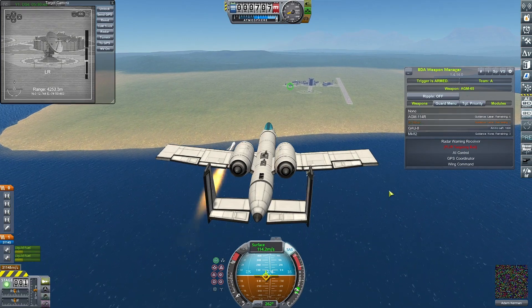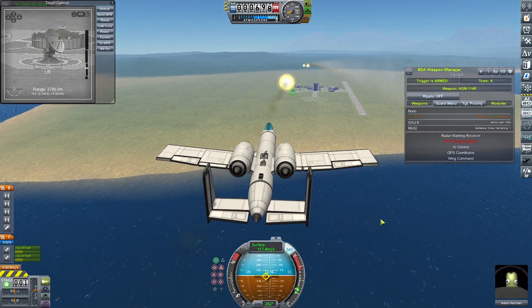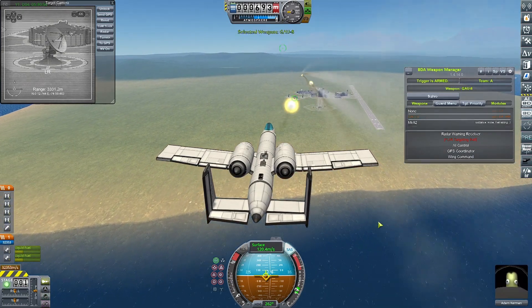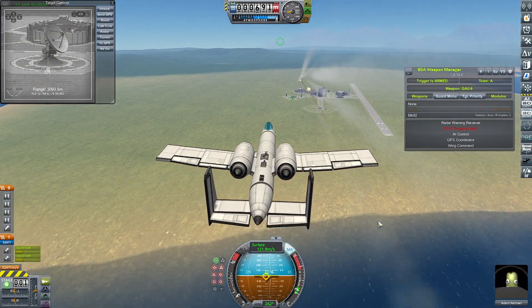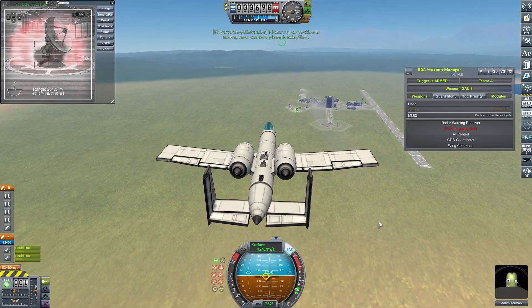I do manage to destroy one of the radar dishes with two Mavericks and six Hellfires, and I try to get another one with bombs but it just doesn't work. These are some of the weakest buildings in the KSC and it's taking a lot to get them down.